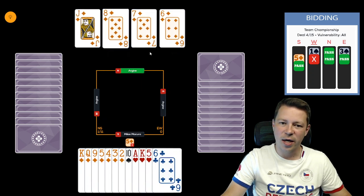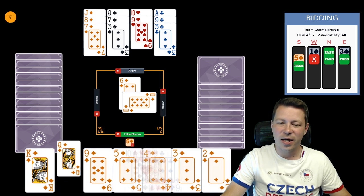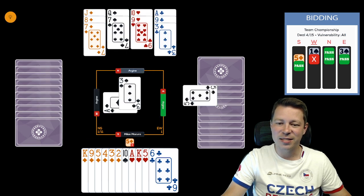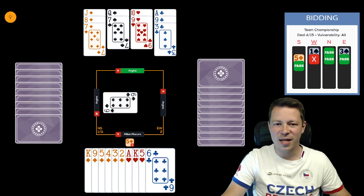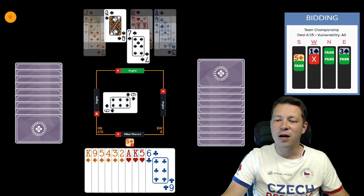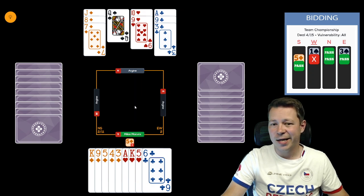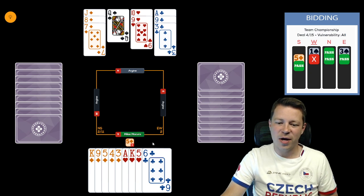You play the jack, win, try to draw trumps — if trumps split 1-1, you don't lose anything. Opponents have one diamond trick, they cash the ace, and the rest is gone. If they don't lead a heart, you still have enough entries and will need to take the heart finesse hoping it works. But if it doesn't, you go down one, and four spades might be making — though you do have a club ruff and ace-king in hearts.